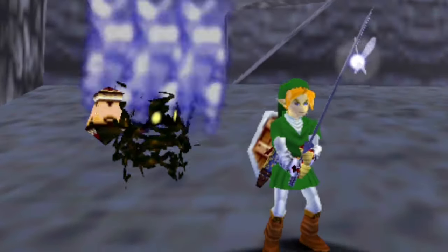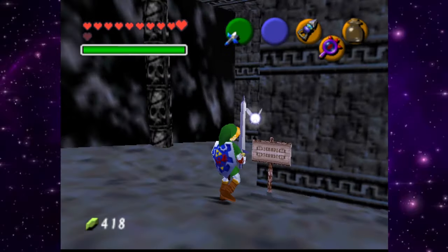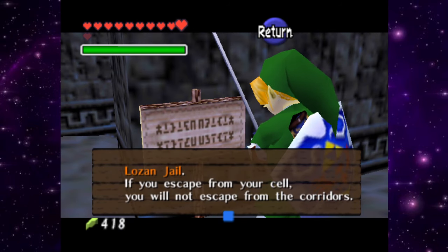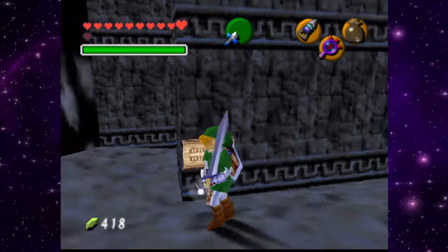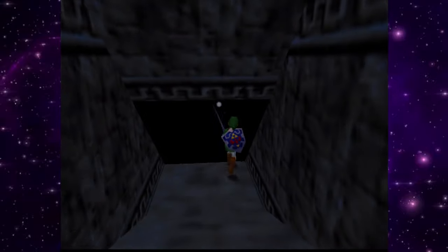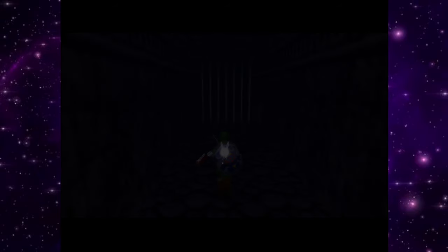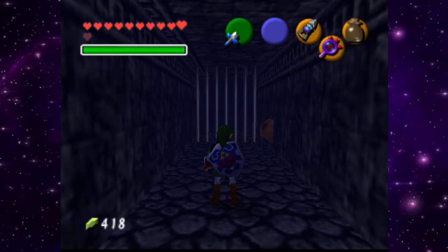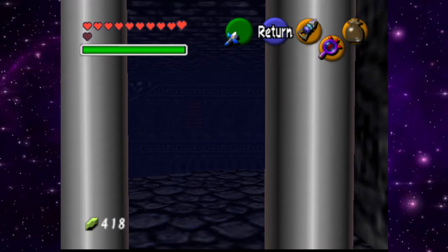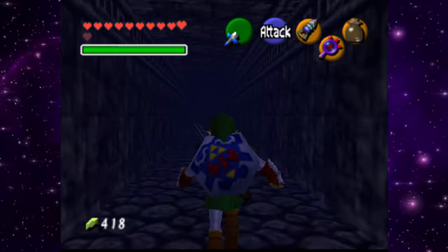Next we're gonna grab — oh this guy, the skulltula right here. He got a hit on us. There we go. Let's go down here — we have not been over here yet. What is this? 'The jail — if you escape from your cell you will not escape from the corridors.' We are going to the jail boys! Never mind — we need the hammer. This place looks badass though. We'll come back.